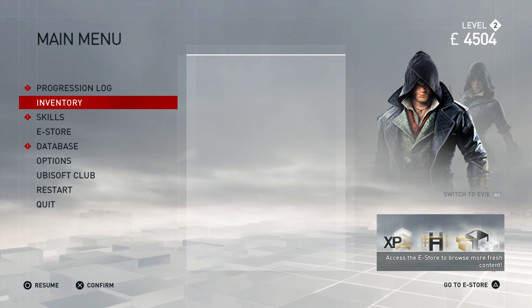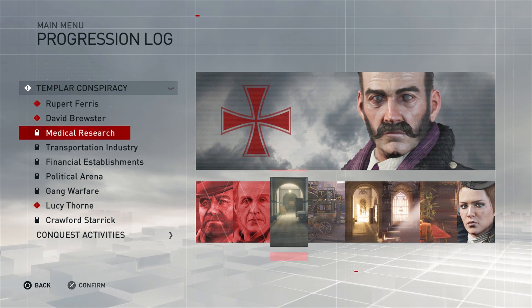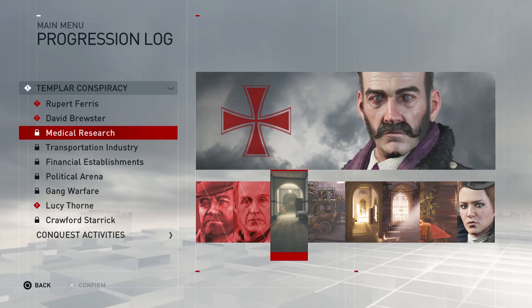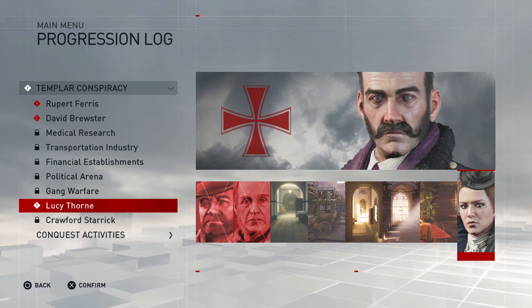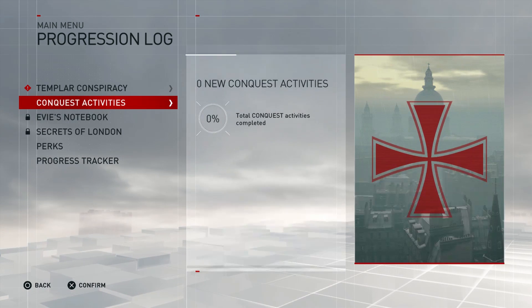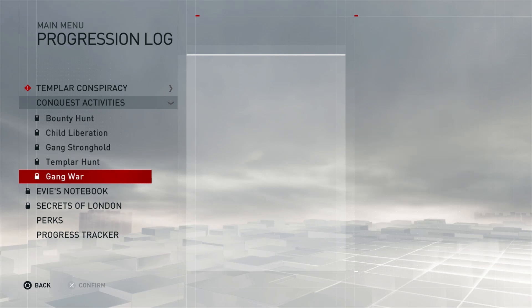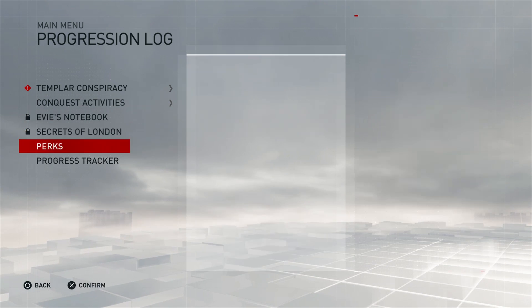There's also this progression log here which shows you the Templar conspiracy, putting together the different people. David Brewster has been killed. Then there's medical research, transportation, Gang of Warfare, Lucy Thorne, Crawford Sterak, and eventually getting to Crawford — the big bad up at the top. Conquest activities — I haven't done any of these yet, but there's Child Liberation, Gang Stronghold, Templar Hunt, Gang War, Bounty Hunt. We've also got Evie's Notebook, Secrets of London, and a whole bunch of other stuff here that's all locked.